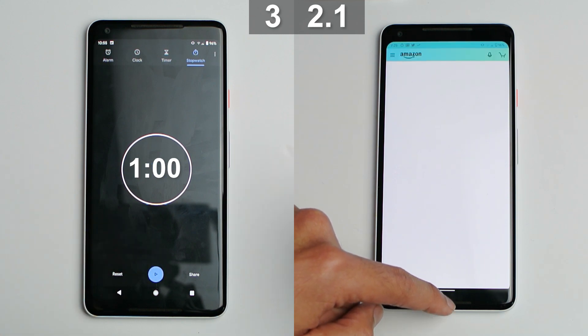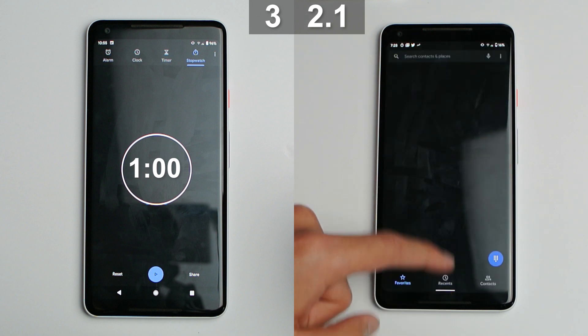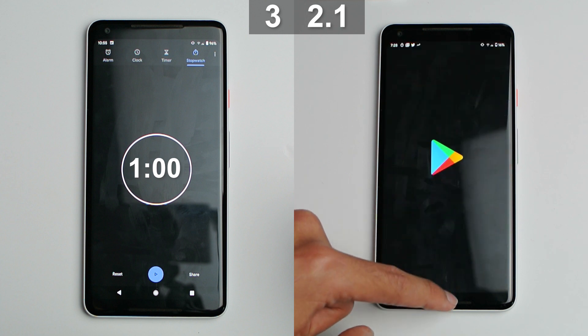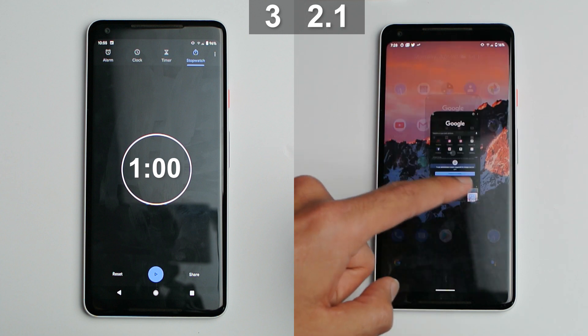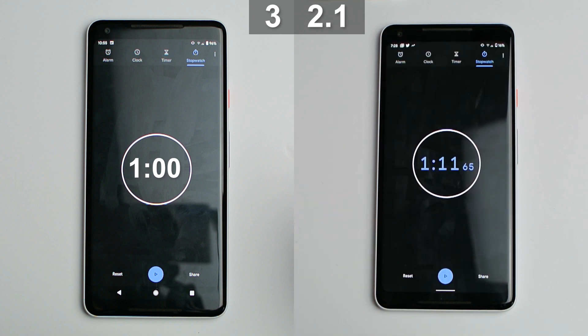It's significantly faster — even with the adjusted time of 1 minute, it's still 15 seconds faster than developer preview 2. And of course that is very good news since we're about to go into the beta phase of Android 11. But that's about it guys, hope you enjoyed the video and I'll see you guys later. Peace out.